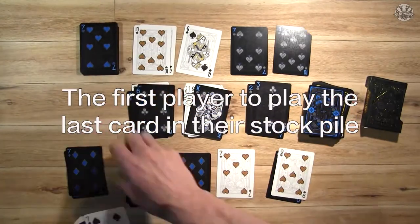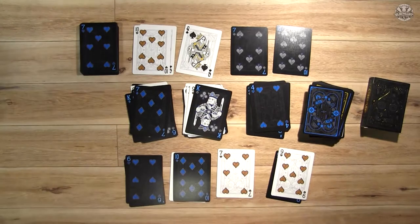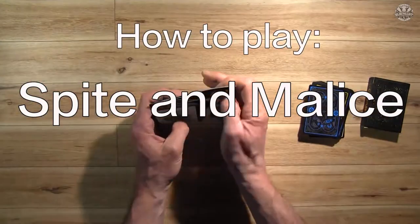The first player to play the last card in their payoff pile wins the game. And that is how to play Spite and Malice.